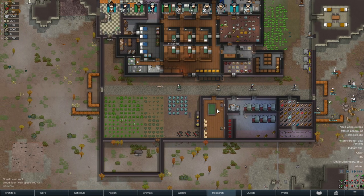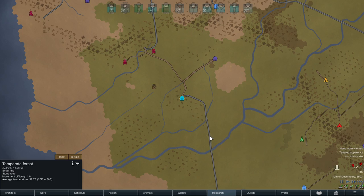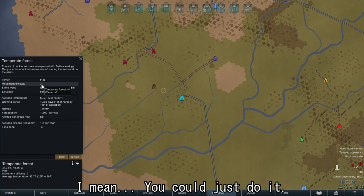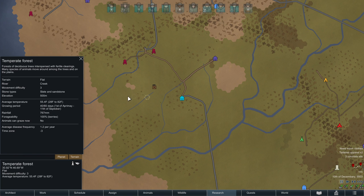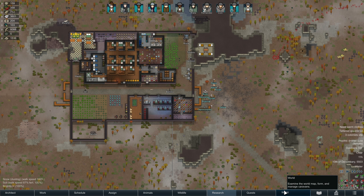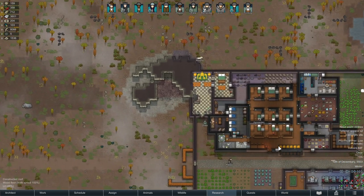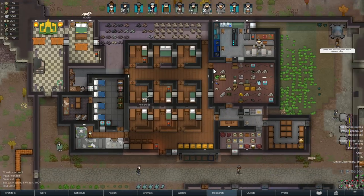Hello everyone and welcome back to RimWorld. I know what you're gonna say - you're never gonna do it, don't keep saying you're gonna do it. I'm just waiting until we can get the time where we can go ahead and do it once it quits being winter. That is when we will go ahead and take care of that psychic droner. That is a thing that we can do - we have that much power.